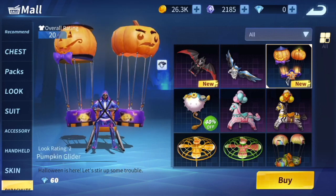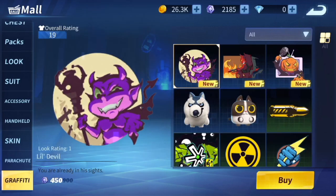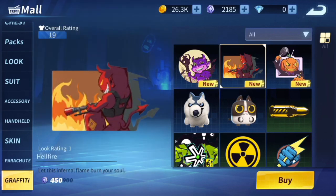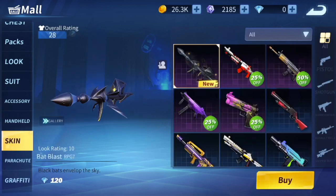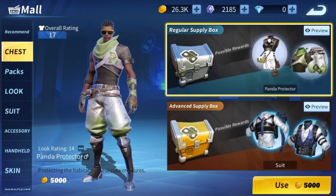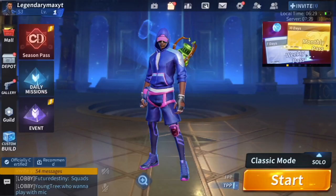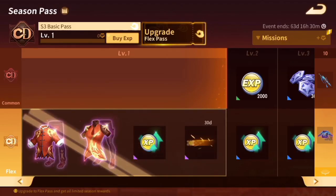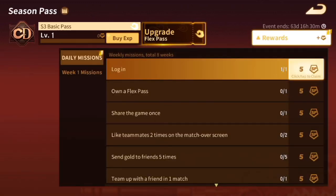That's basically it for Halloween. There might also be a new Halloween map which would be great. There's also spirit print graffiti — they gave you three Halloween-themed ones. There's also one skin for the rocket. That's basically it for the Halloween theme.